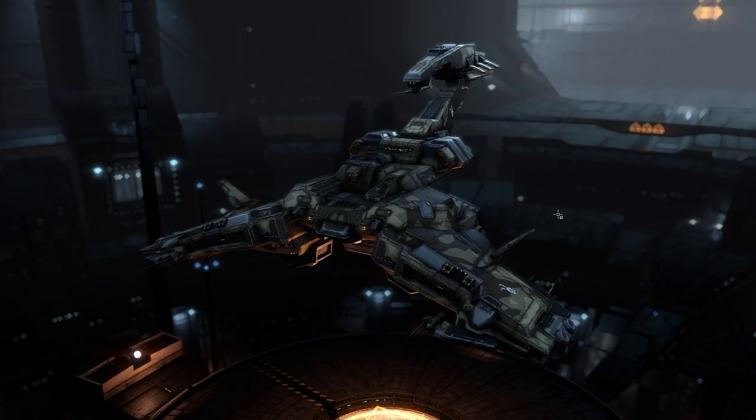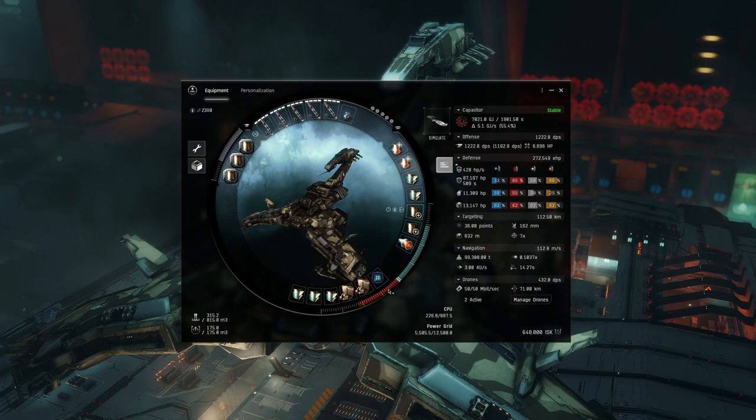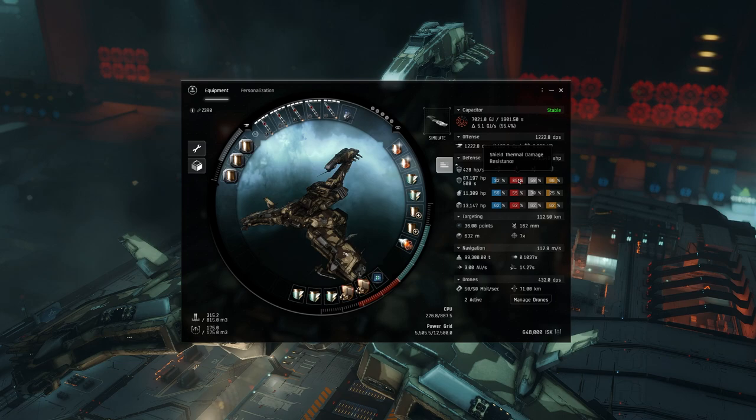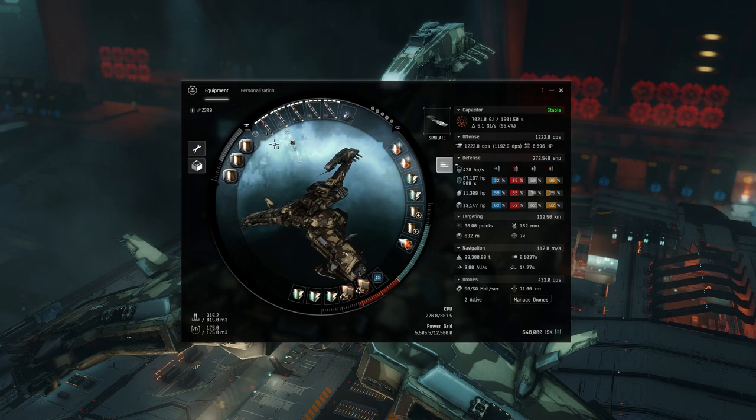Now let's go over the fit and what breakpoints you need to hit to survive. Since we're passive tanking and we'll be neuted out the entire time while taking down the structure — neuted, webbed, warp disrupted — we want over 400 HP per second for shield recharge, as high thermal shield resistance as possible, and over 600 combined DPS without sacrificing any shield recharge.